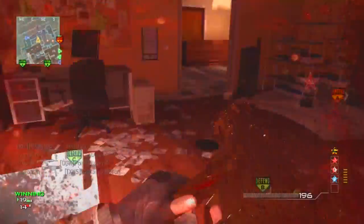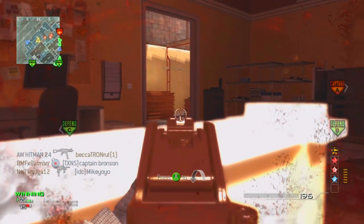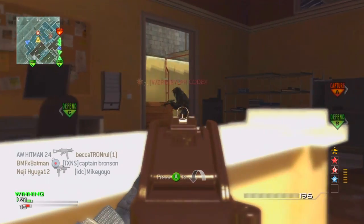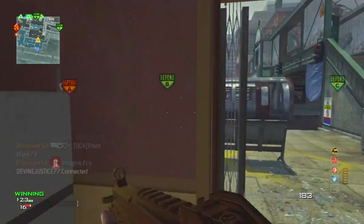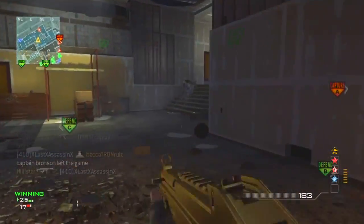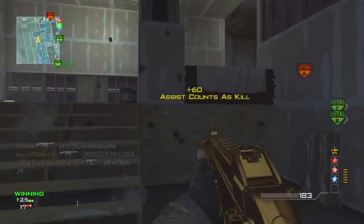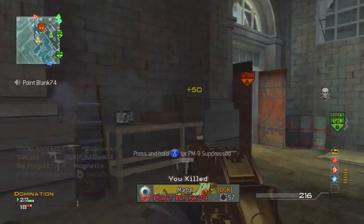If you just kind of wait it's really good, especially if you have Marksman. It's a really good strategy, though I wouldn't recommend it with a submachine gun with relatively high recoil such as the UMP — it's not the greatest long range weapon. So if you're going to use that strategy, I would suggest either an MP7 or some kind of assault rifle that also does well in close range encounters.